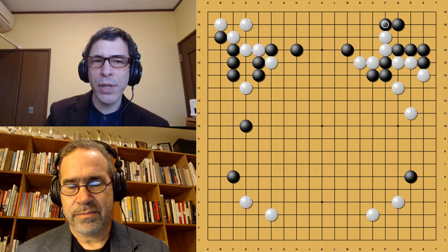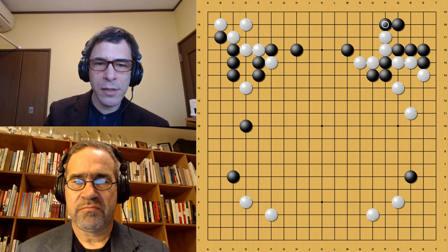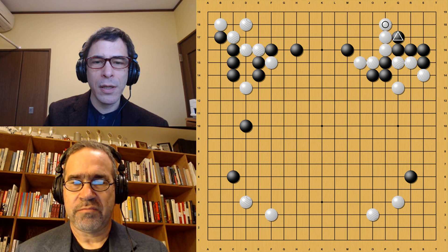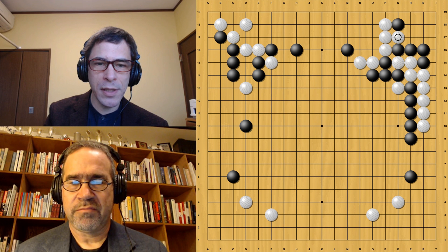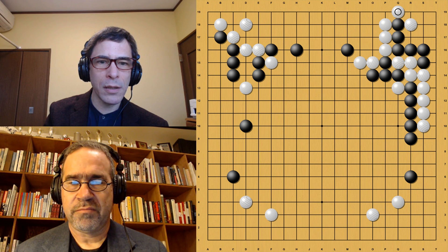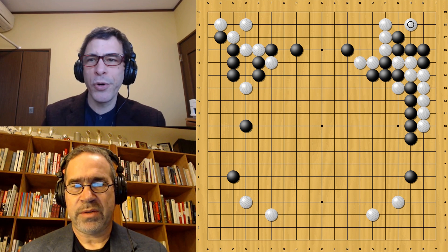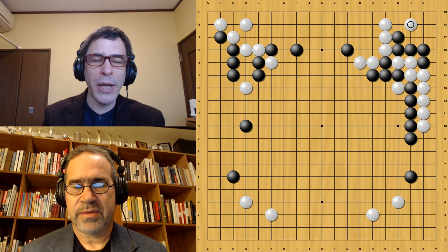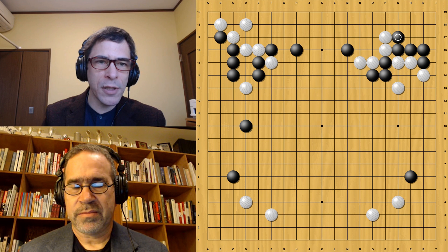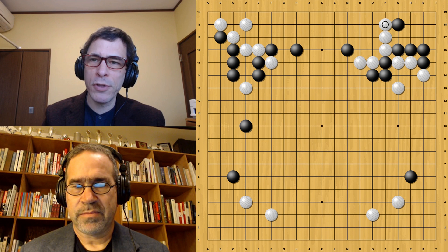Actually this move was a mistake, because after White played here, White can kill the corner and win the semeai. White can just fill in Black's liberties with this move — White has six liberties and Black is not going to get more than five. When Black is covered on the third line, this becomes a forcing move, whereas if Black had played on the second line, this would not be a forcing move. That's the big difference.